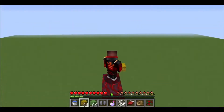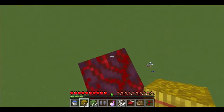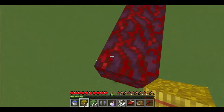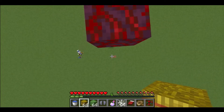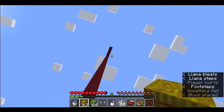Another way to survive a fall from this high is to use a hay block. These don't take away all fall damage, so you have to be careful, but they reduce it by a lot. If I can just land this MLG hay bale real quick — you see, from this high up I only took three hearts of damage.